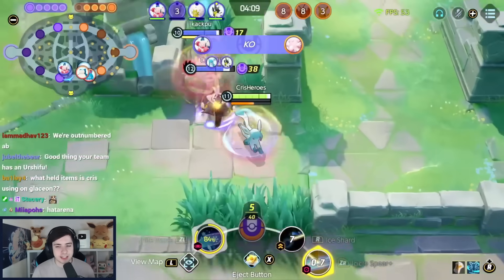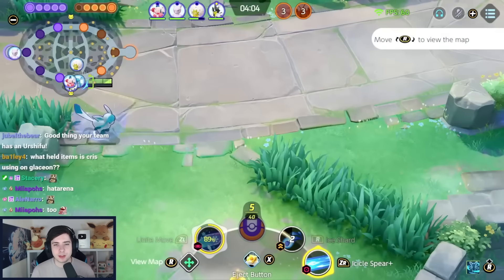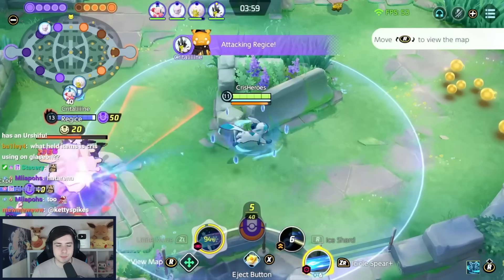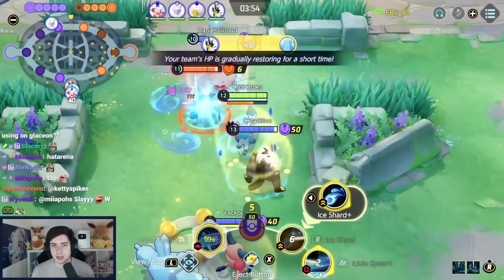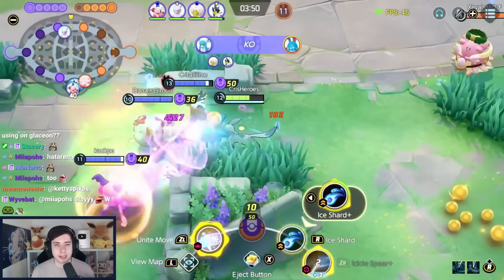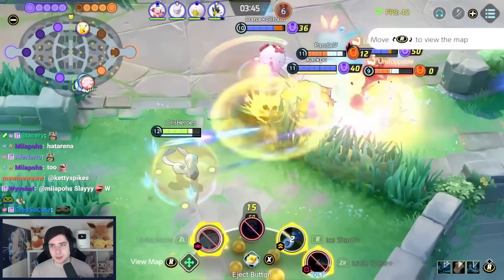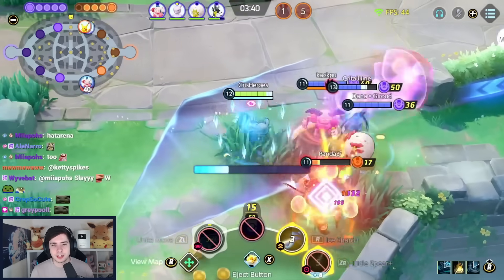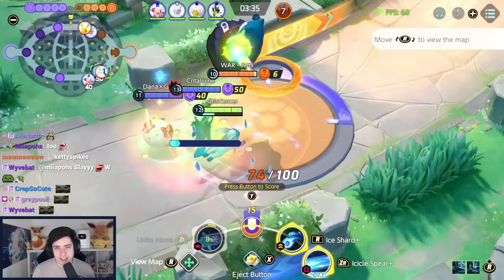Glaceon is still also an excellent choice. Ice Shard and Icicle Spear just always does a lot of damage and is very easy to play. It can be played in Central or on Path. I run Muscle Band on this Pokemon, but you don't have to — you can also run another special attack item with Choice Specs and Wise Glasses. We always want to have Wise Glasses, and you can also run Energy Amplifier or Vice Glasses. We run 7 Black and 6 Green Emblems, but you can put some crit emblems in like Scyther or Pinsir, as Glaceon crits on basic attacks.